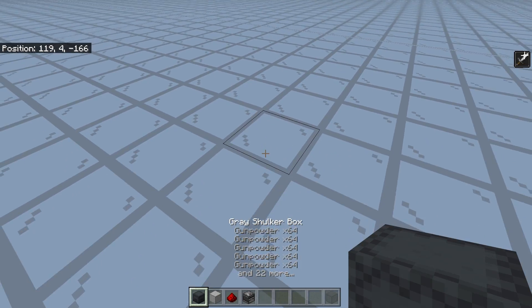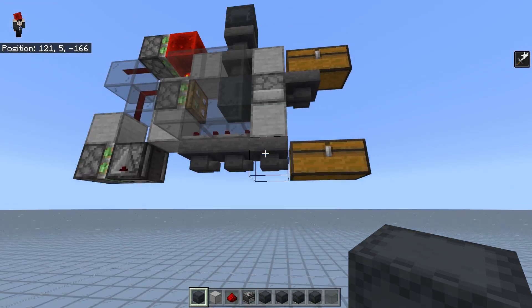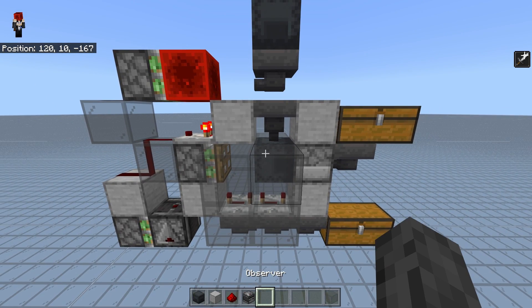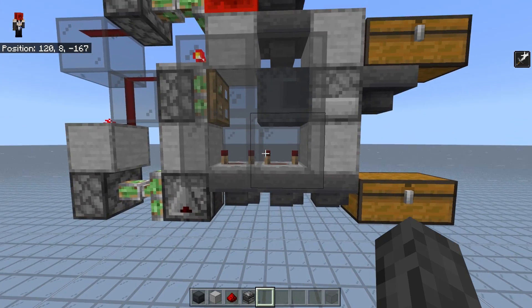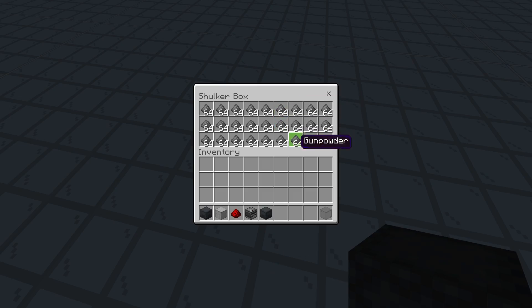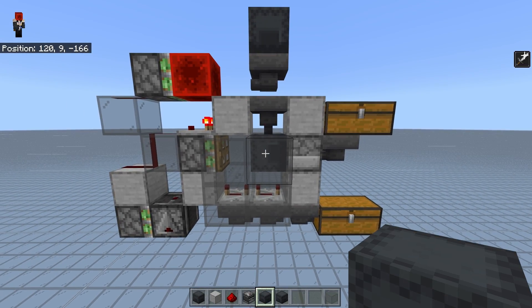Just to demonstrate that this works, I have pre-filled shulker boxes — there's only 16 items missing — and I'm just going to put a few more in there. As you can see, it does work: we are filtering gunpowder in from the top right here, and everything gets collected and all ends up down here. These shulker boxes are all filled, and that's pretty much the entire function of this shulker box loader.